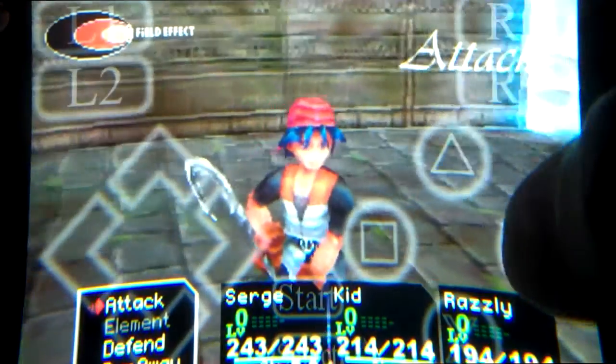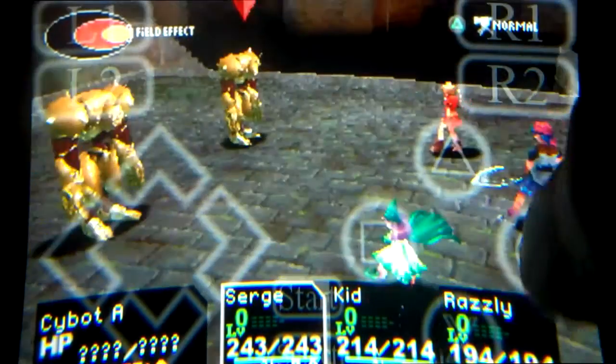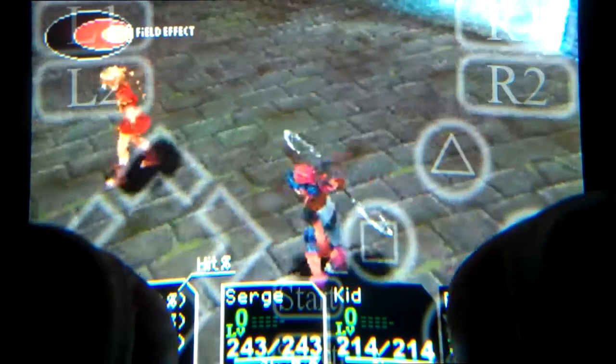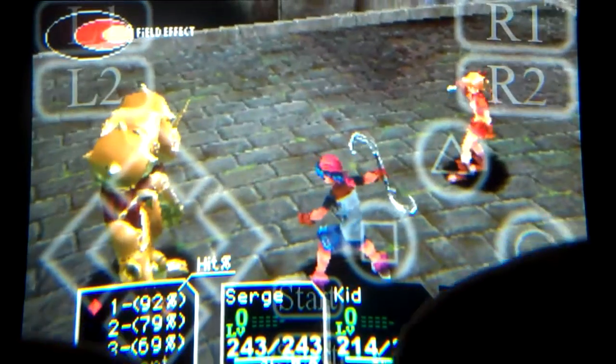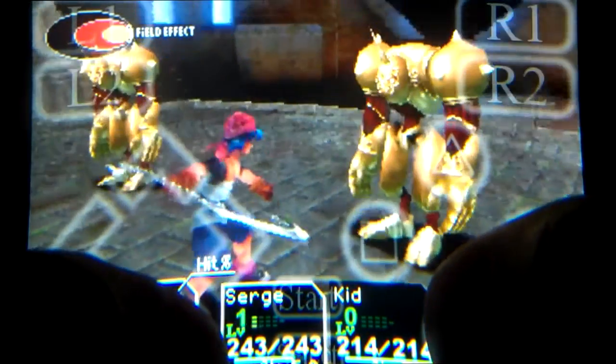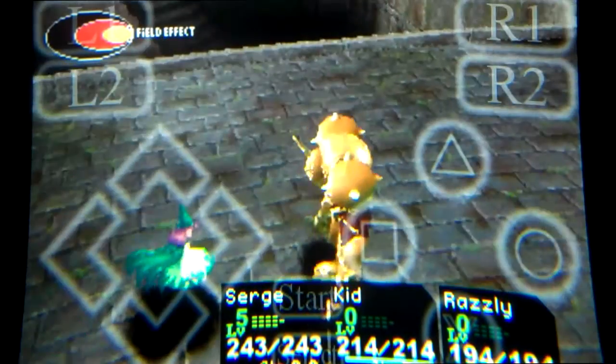There's a minimum, medium, and hard attack. Each one has a percent to hit and you get to pick. See, I've been playing Final Fantasy 7 too much. Pick which character you want. See — 92%, 79%, and 69%. I'll go with an easy attack, then a medium attack, and a hard attack. Critical hit!